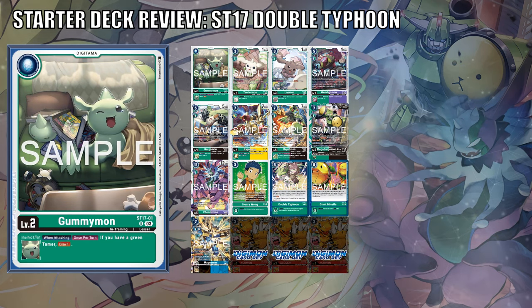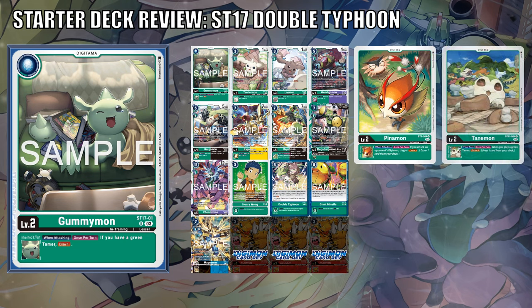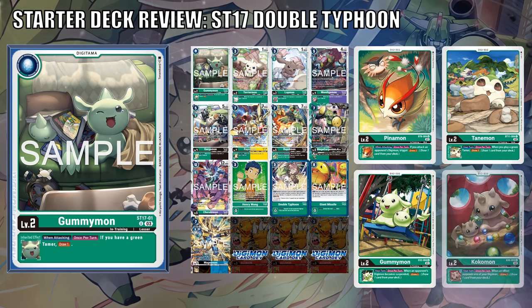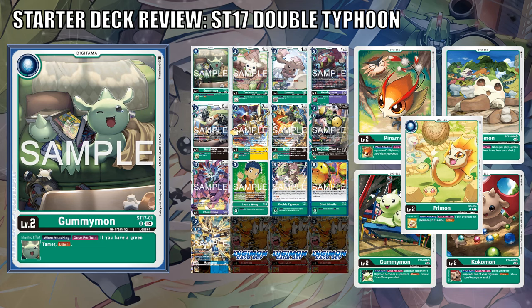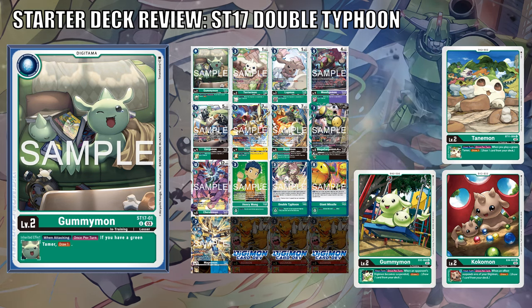Gummymon returns as another Level 2 green Digimon. It simply has a when-attacking effect of once per turn: if you have a green tamer, draw one. Green has a lot of draw-one eggs, but for comparison — Pinamon requires you to attack an opponent's Digimon, Tanemon requires you to play a green tamer, EX2 Gummymon requires you to suspend an opponent's Digimon, Cocomon triggers when an effect suspends one of your Digimon, and Freemon draws one only if the Digimon has Leomon in its name. While not archetype specific, this does require you to have a green tamer in play and you must attack. My favorites are the ones that do not require you to attack, mainly because green bodies typically have a low DP stat line in the Level 4 and 5 category.